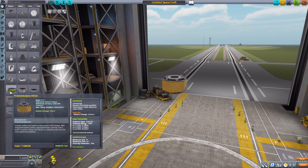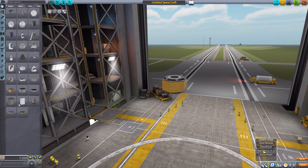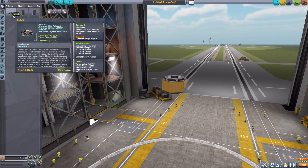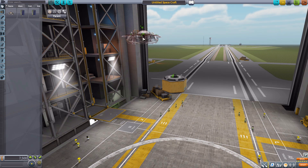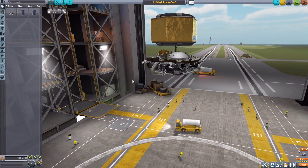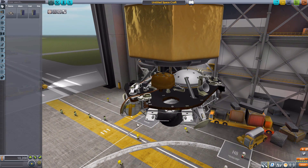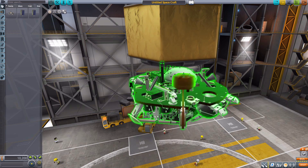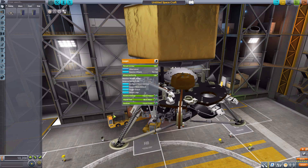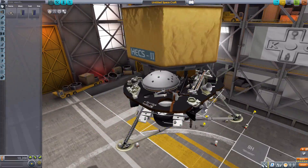For a change of pace we'll grab the Probodobodyne ATCS 2 for size comparison, then turn on our Janitor's Closet mod filter leaving only Coneto's parts. We'll start with what I think is the best part in the entire mod — the actual InSight lander. This thing is gorgeous. It only has one inline attachment node at the top, which is for parts like the heat shield. It is beautifully detailed, a wonderful recreation of the InSight lander, and has extendable landing legs, which are very nice.